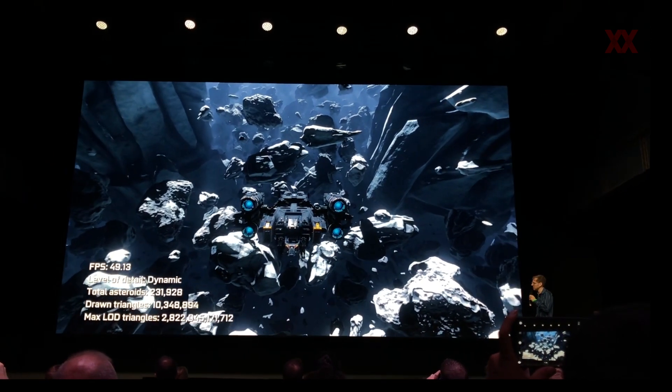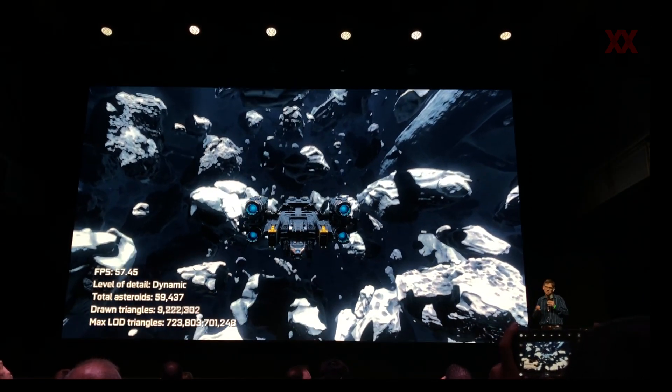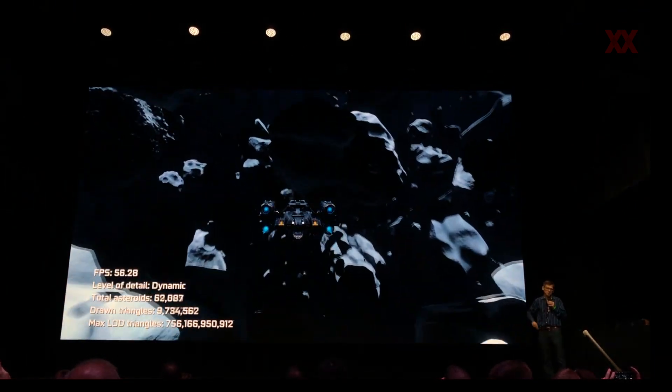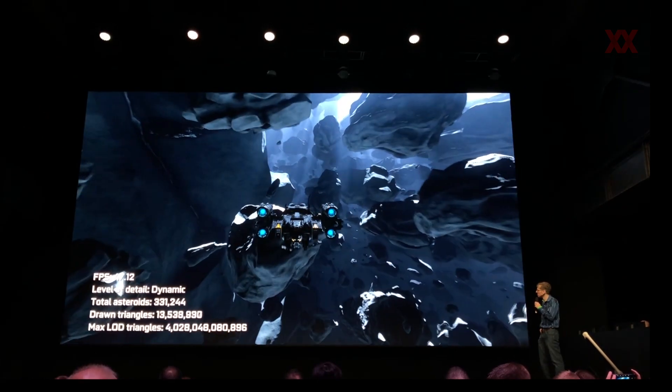The reason it's possible to run at 60 FPS is because this is all the GPU doing this work. The CPU here is just saying, here's an object list of all these asteroids, and GPU, you go figure it out. The GPU in parallel — all the shaders are able to go find the individual asteroids.